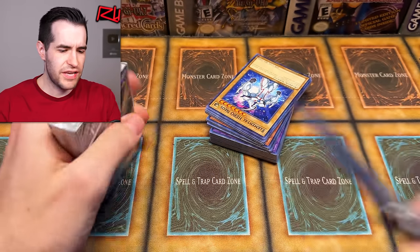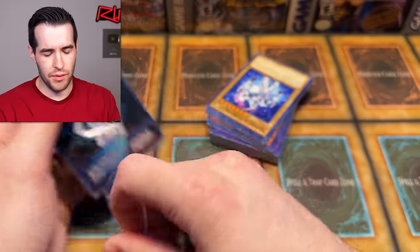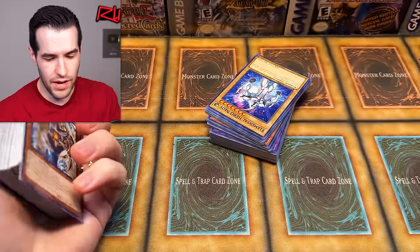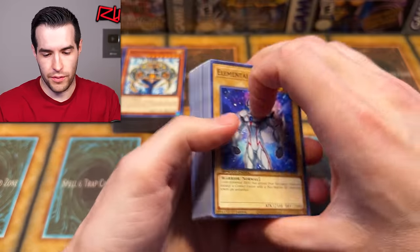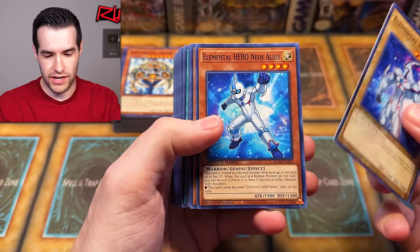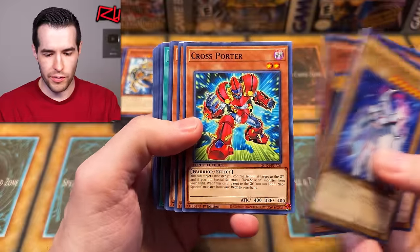Was he a dino guy too? I feel like he was like a fossil guy or something. What was that dude's name? I just read it and I can't remember, because I haven't seen GX in a long time. Okay, here we go — let's see what we have in the Jaden deck. We have Neos, Alias, Card Trooper, Cross Border — I don't remember that card. That's pretty cool.